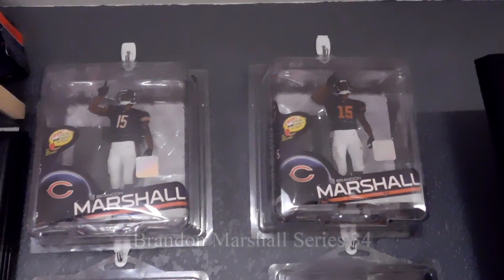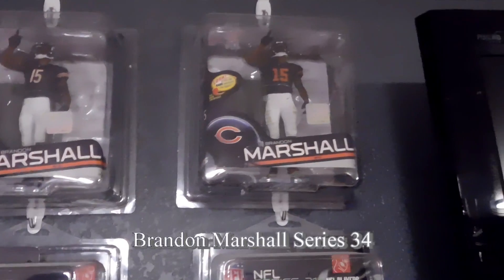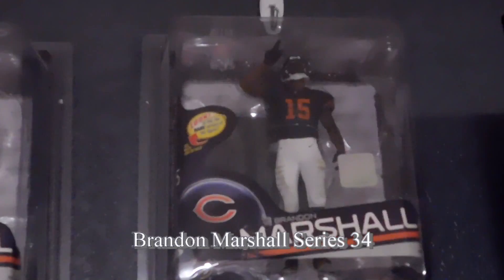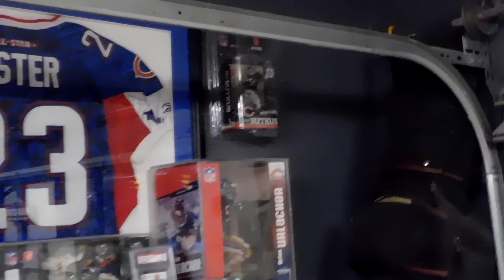Last but not least, Brandon Marshall from Series 34. Dark jersey, white pants. And then they jump to the orange letters and orange numbers in this uniform right here. And this uniform is actually the same uniform as the one Brian Urlacher is wearing — him and Dick Butkus in the Dick Butkus figure right there — the double pack, or twin pack or two pack or whatever they call it. So, Brian Urlacher like a 12-inch, the Dick Butkus six-inch up there, and the white.